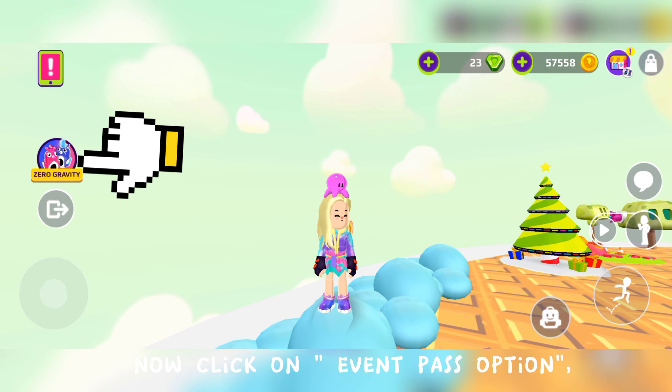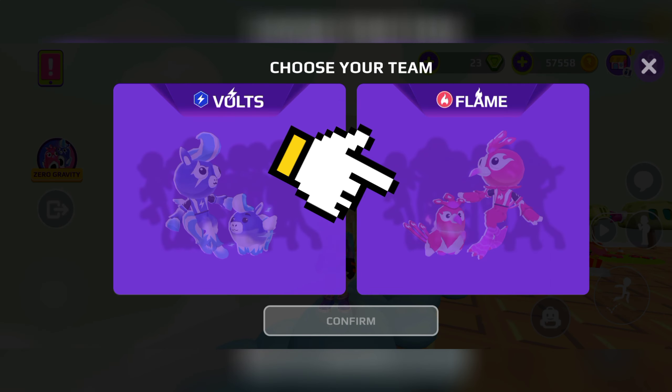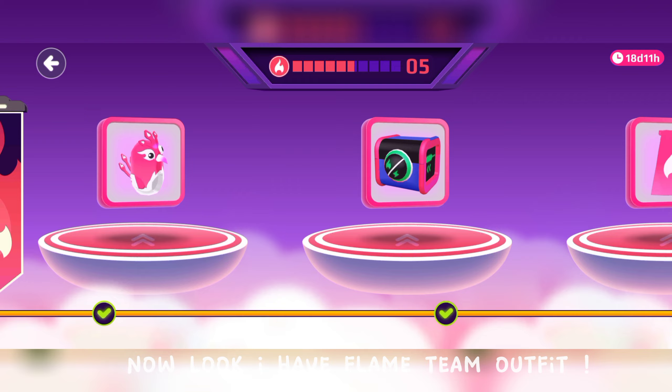Now click on Event Pass option and choose your opposite team outfit. Now look — I have the Flame Team outfit.